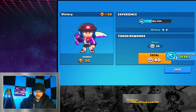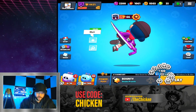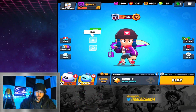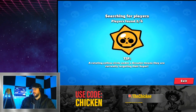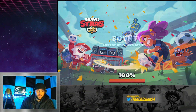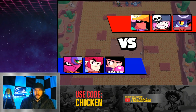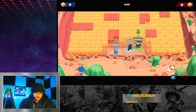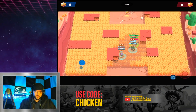Use code Chicken in the shop! Oh, these are Power Play points — okay, I was like why do I have zero. We haven't been playing as much recently, Chicken's been busy. I work in health care — it's been crazy for the last little bit. I hope you're all safe and healthy, and all your loved ones are as well. It's a crazy time, but it's a great time to stay at home playing some Brawl Stars.